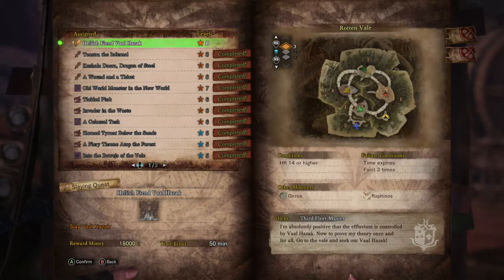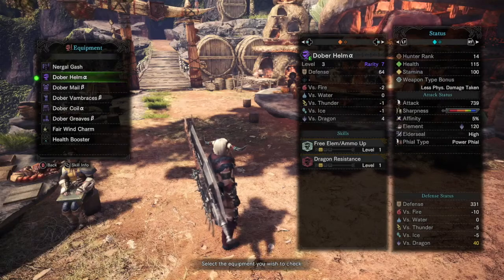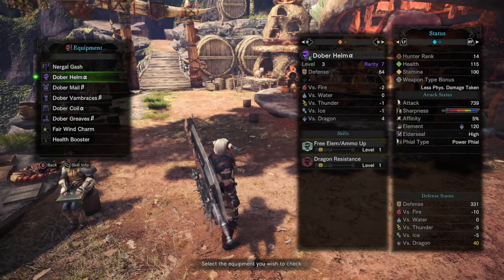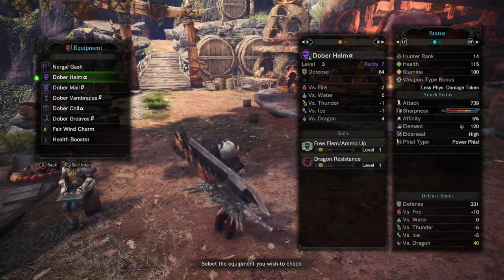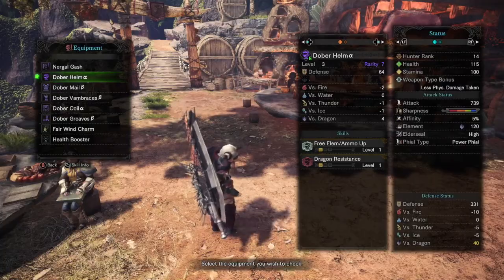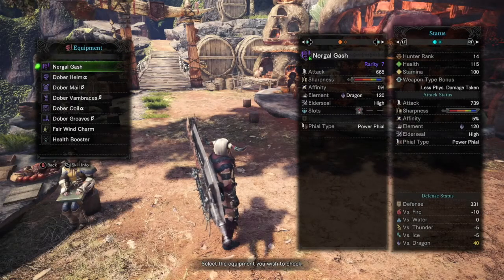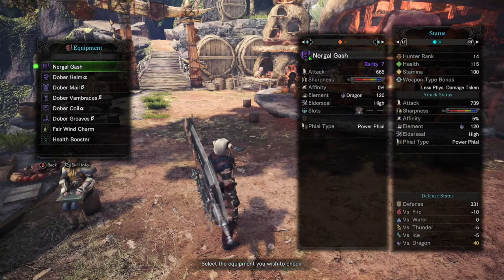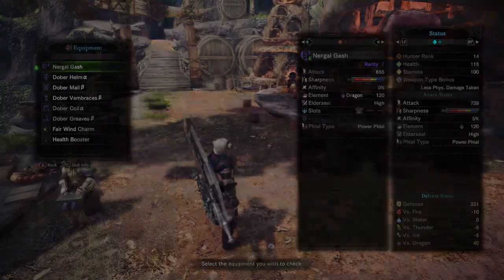Hey everyone, welcome back to our Monster Hunter World walkthrough videos. We're going to be taking on the hellish fiend Valhazak. To prepare, we've got the Dober armor on, which gives us a lot of dragon defense and dragon resistance up to level 3, as well as a full complement of attack boost. Our weapon is the Nurgle Gash, which is dragon element — one of its weaknesses. Hopefully all of this comes together for a relatively straightforward battle.